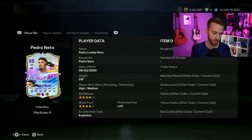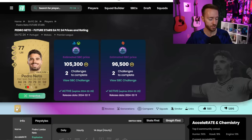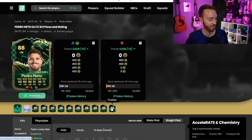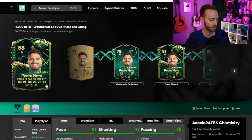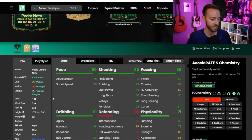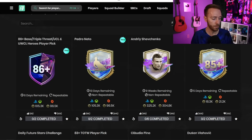He's got finesse regular, quick step plus, and rapid. He's four-star four-star, five-foot-eight, really good at dribbling. The problem is a lot of people already have a special version of Pedro Netto - he was very popular from a Centurions evo and the Finisher evo. Even if you only have an 86 or 87 rated Pedro Netto from those evos, you've probably got a card with higher stats in pace and shooting, like 93 pace, 91 shooting, 93 dribble.